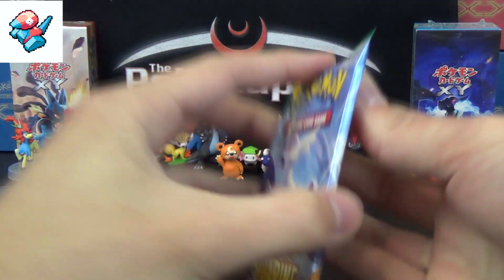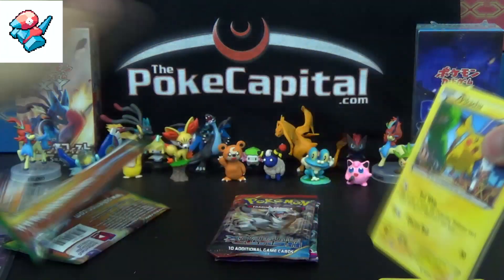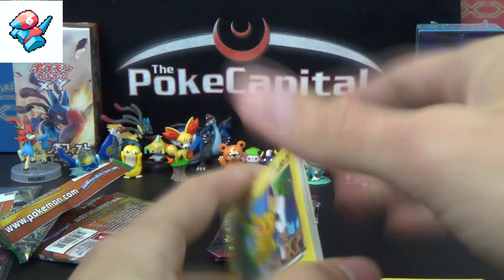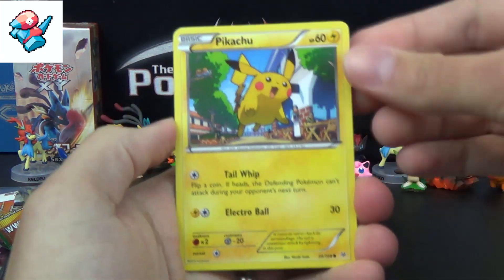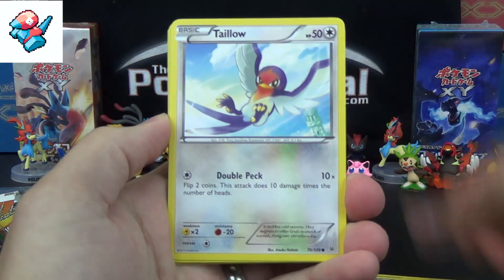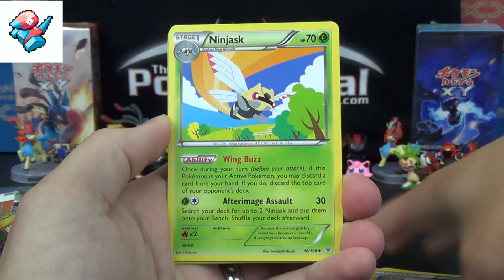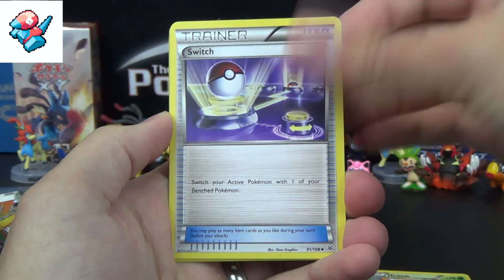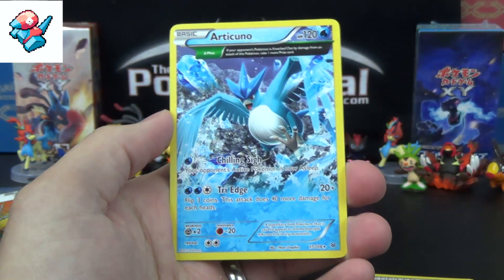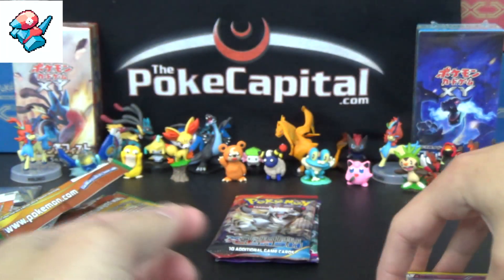Second pack of Roaring Skies. So far the Skyfield and Double Dragon Energy are the best pulls we've got — not really worth recapping those at the end though. We've got Pikachu, Hawlucha, Exeggcute, Taillow, Electrike, Skyfield again, Ninjask, a Switch, a Reverse Uncommon Togetic, and the Rare is an Articuno Ancient Trait. Again, nothing super fantabulous.